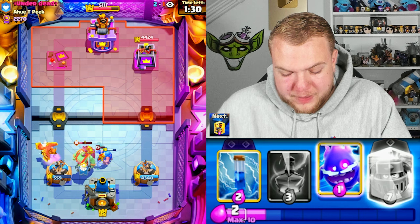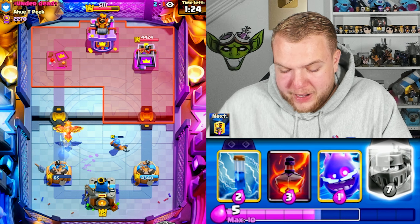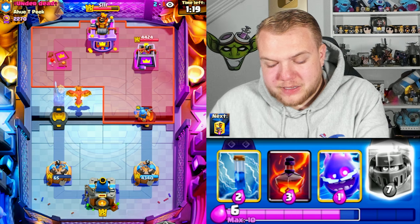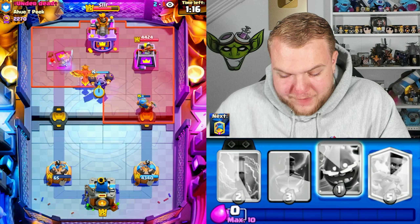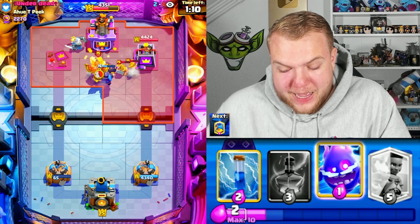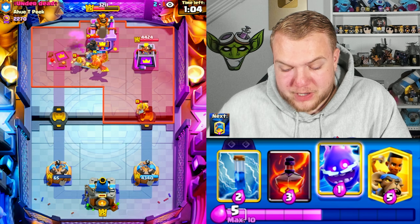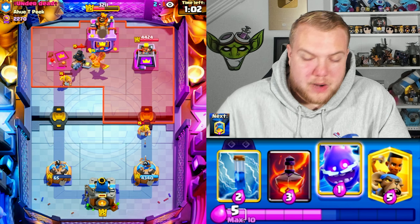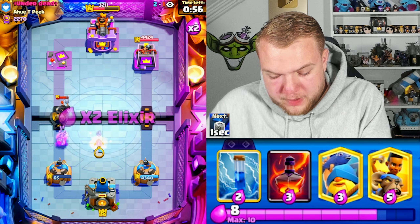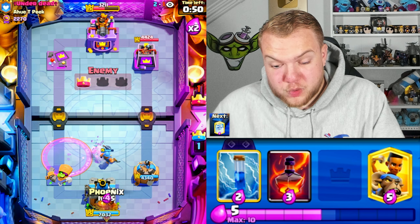I'm gonna go Fisherman, Phoenix, and Ghost as soon as possible - it's probably gonna be tower down or close to it, but that's the best defense in that situation. We're not in cycle with the Mega Knight Evolution. It's gonna be pretty much tower for tower. We did take a tower; he didn't quite take ours. Going with the Mega Knight Evolution directly in the middle - it's getting a lot of value, dealing a lot of damage to the E-Barbs, also decent damage against the Dark Prince. Look at the King Tower down to 3,211 HP!